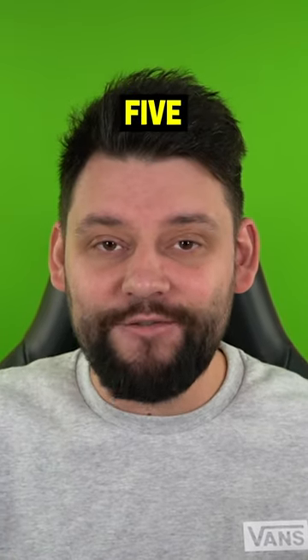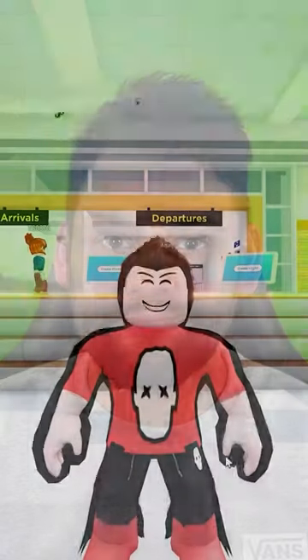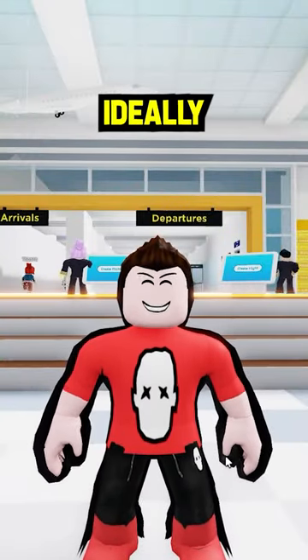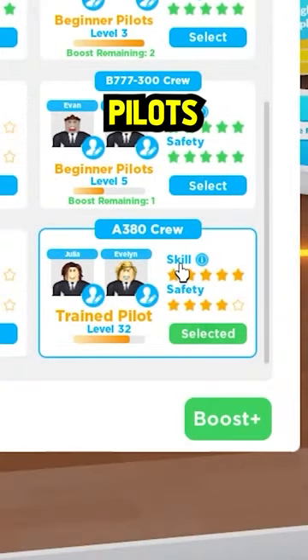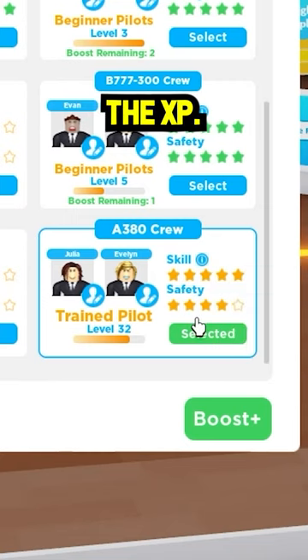What's the fastest way to get five-star pilots in Cabin Crew Simulator? The first thing you need to do is create a flight, and ideally you want to be using the same pilots every single time, because if you're flying with different pilots you're sharing the XP.